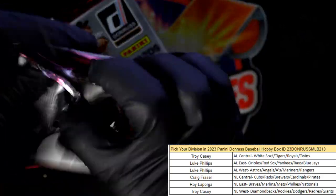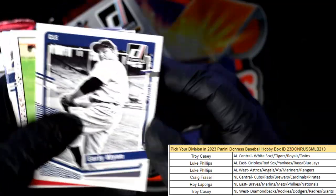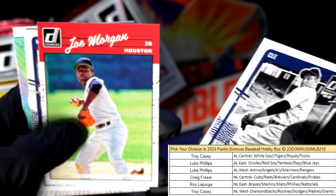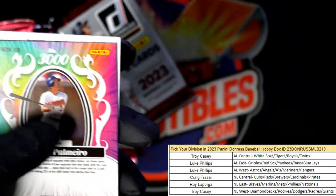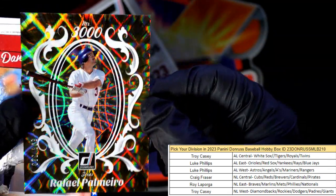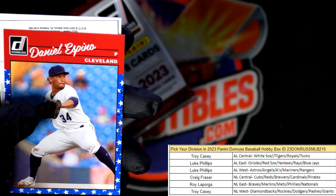Here's a Cade Horton numbered to 2023, a Bob Feller — that's a blue hollow, we get one of these in every pack. Kind of cool if you can put the set together for the blue hollows. Next box is up! Also, Bowman's Best Baseball — I believe there's one division left in that one and a filler for that as well. Here's a Rafael Palmeiro numbered at 999 — Texas Rangers, going to Luke P.